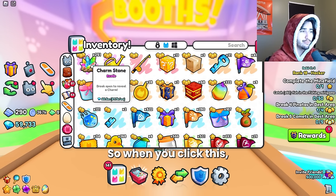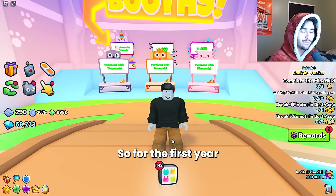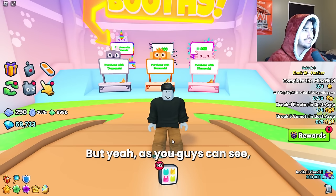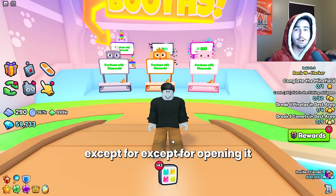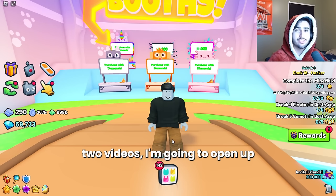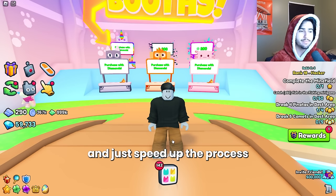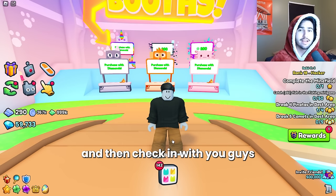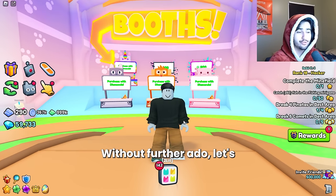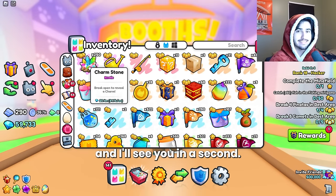I'm surprised Big Game hasn't done some sort of better animation for opening these yet — that'd be really cool in the next update. But when you click this, you really have to close your inventory to see what you get. For the first charm, we got a coin charm — one of the worst ones. Similar to the other two videos, I'm going to open 75 of these at a time, speed up the process, and then check in to show you what we got. Let's just get right into it.